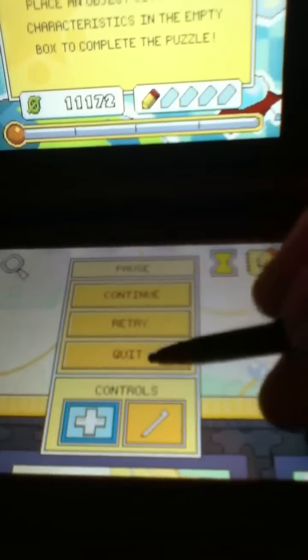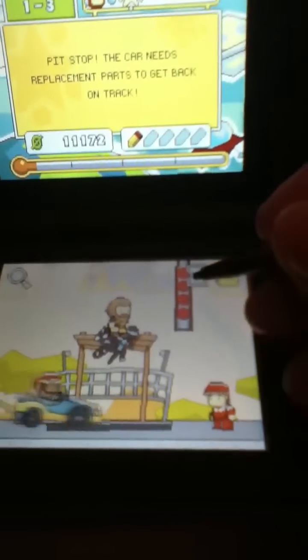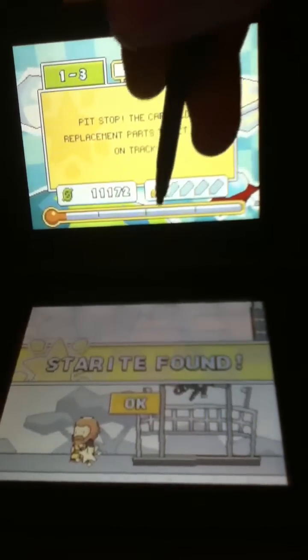What's going on? I did not want to restart - I don't know why it keeps doing that. Sorry folks. Let's go back to the main menu and go to level three. Um, pit stop - 'the car needs the replacement parts to get back on the track.' This should be easy, anyone should know how to do this. You put tires - just type 'tire,' click right here, give it to them, and you win the level. Go collect your star. It shows you how many steps you need to get to the top, and this is also a difficulty chart with the number of hints you can unlock.